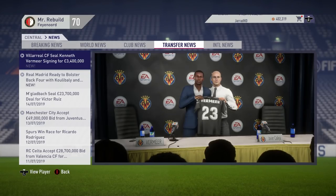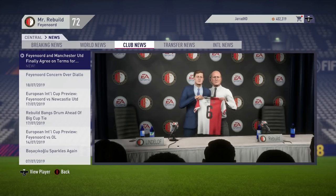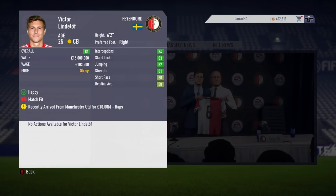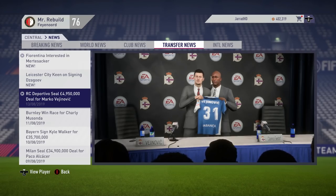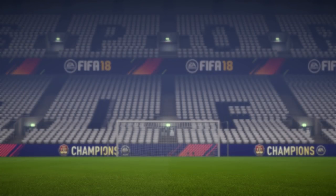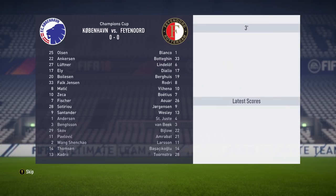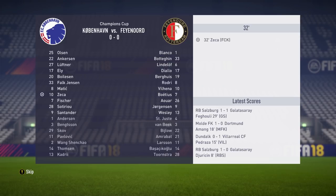We kick off the 3rd season in charge of Feyenoord with a goalkeeper departure — Kenneth Vermeer is off to Villarreal for £3.4 million. We're going to bring in a brand new top quality centre-back: Viktor Lindelof. The Swede joins us at Feyenoord for £10 million, plus left-back Haps. Another player departure as Marko Vijanovic is off to Deportivo for £4.95 million. We have made it to the Champions League qualifiers, taking on Copenhagen. Probably the hardest rebuild I have had in a long time, but let's see if we can get through to the Champions League group stages.